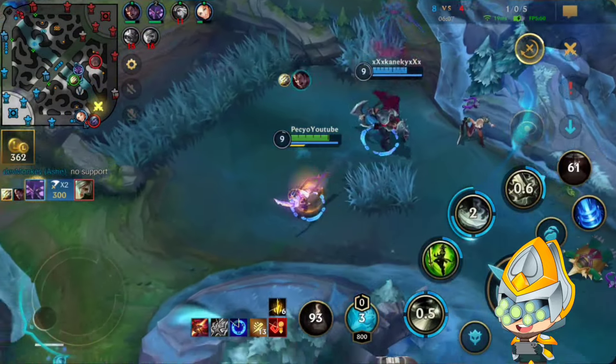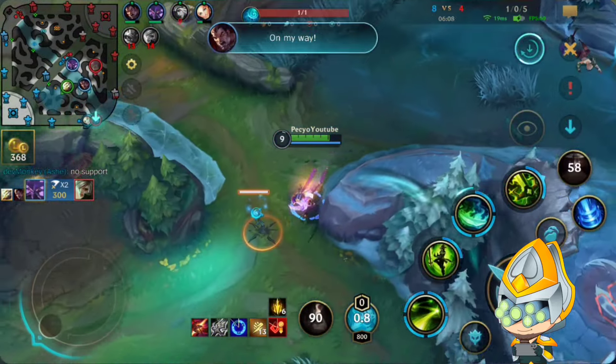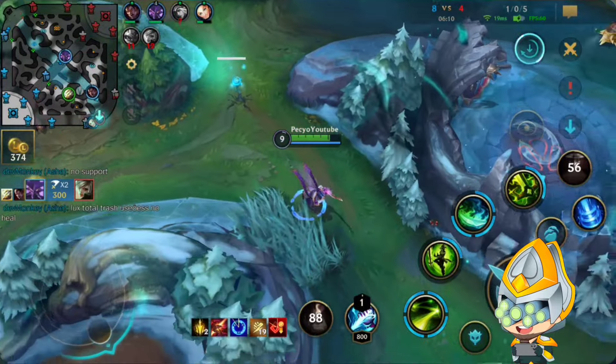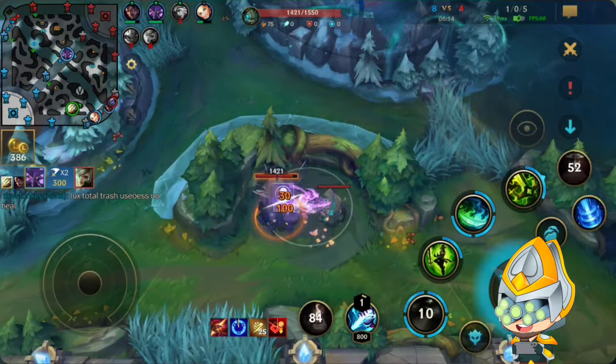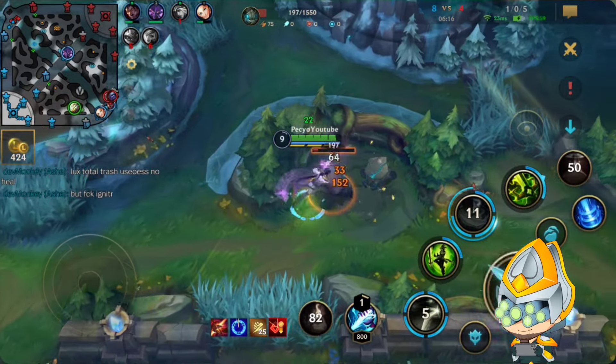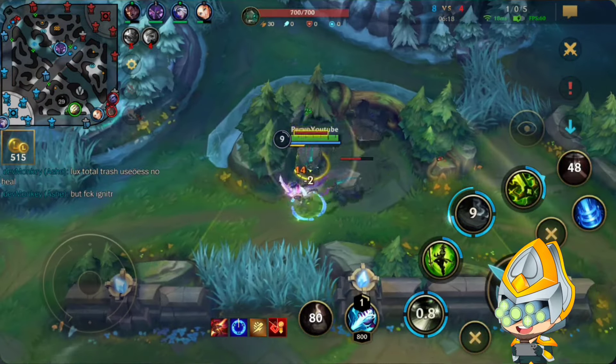I tried to dodge the Riven ult here. That was just really free - no reason for our enemy team to go in there when we already have Drake. That was kind of an int from them. And now I'm just going back to clearing.